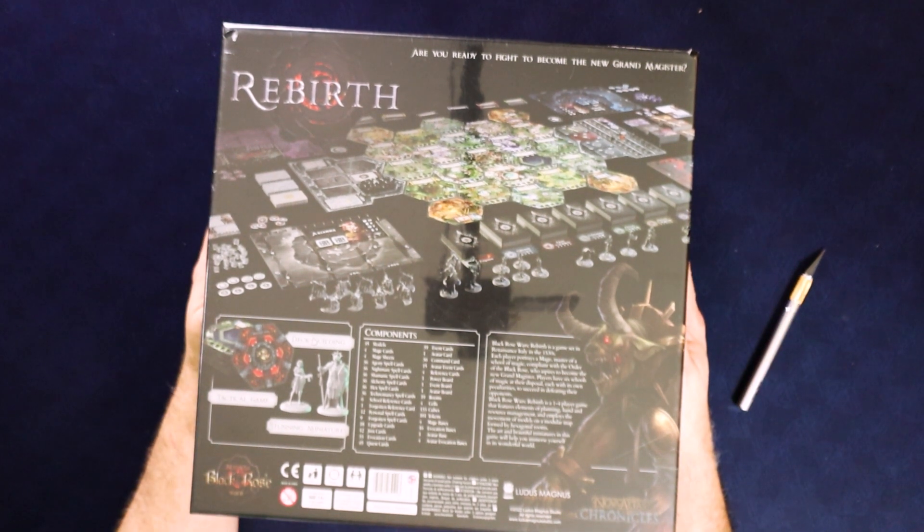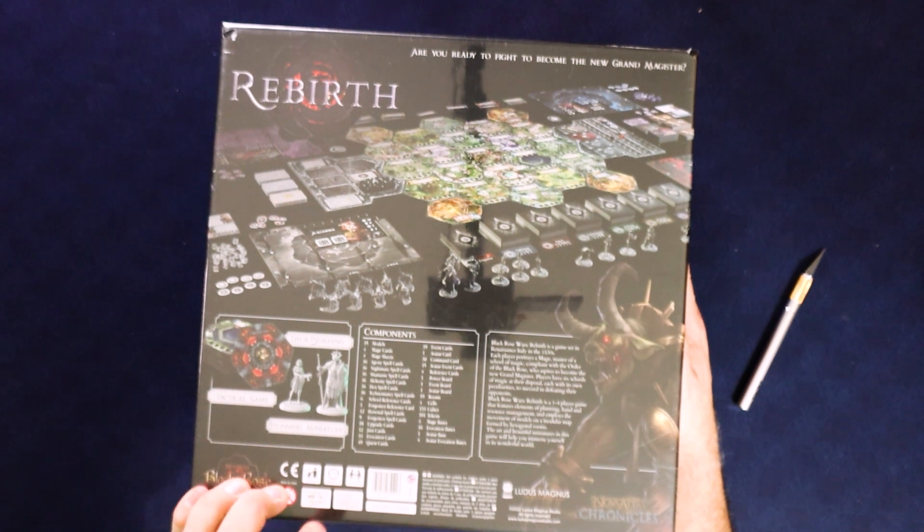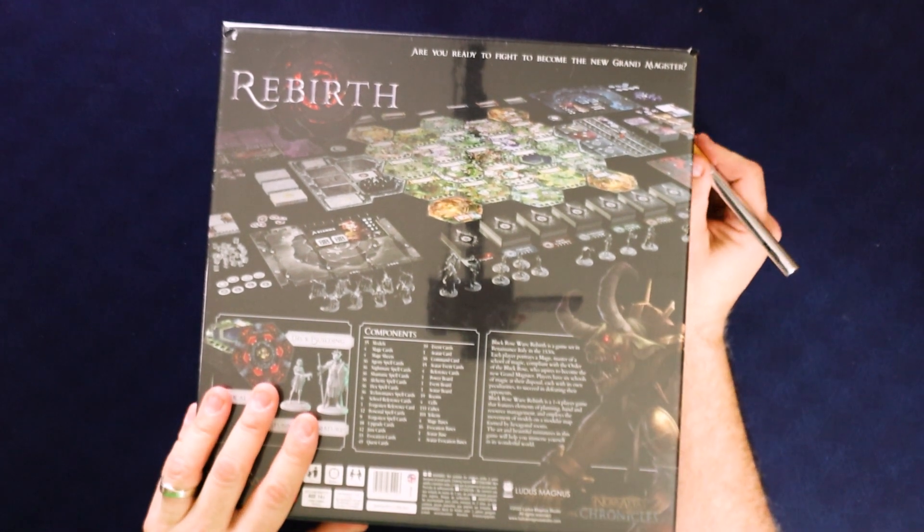Black Rose Wars Rebirth is a game set in Renaissance Italy in the 1530s. Each player portrays a mage, master of a school of magic, compliant with the order of the Black Rose, who aspires to become the new grand magister. Players have six schools of magic at their disposal. It's a one to four player game featuring elements of planning, hand and resource management, and employs movement of models on a modular map formed by hexagonal rooms. Ages 14 and up, 90 plus minutes.